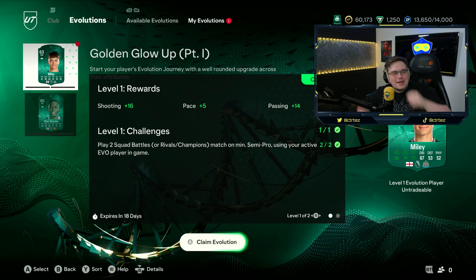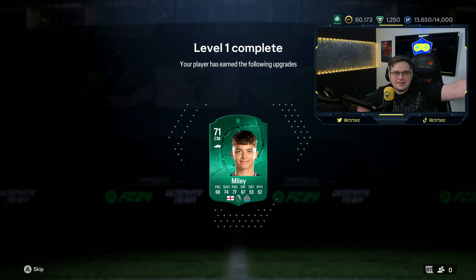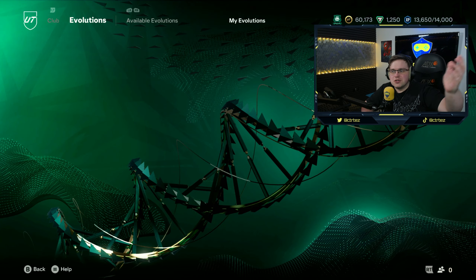Level one done of Miley getting his evolution. We're going to do level two next. We've also just scored 250 goals, so that means we get a jumbo pack to open at the end of this video. Let's get our Golden Glow Up Lewis Miley up to level two — he's now about to become 71 rated. That is going to be a massive increase to Miracle Miley. A club legend has just been born — let's get level two sorted.